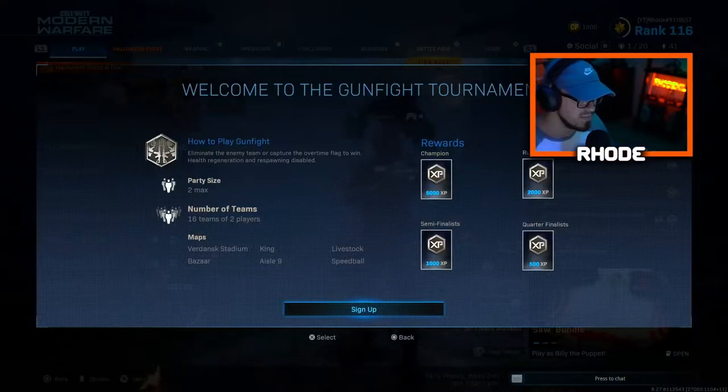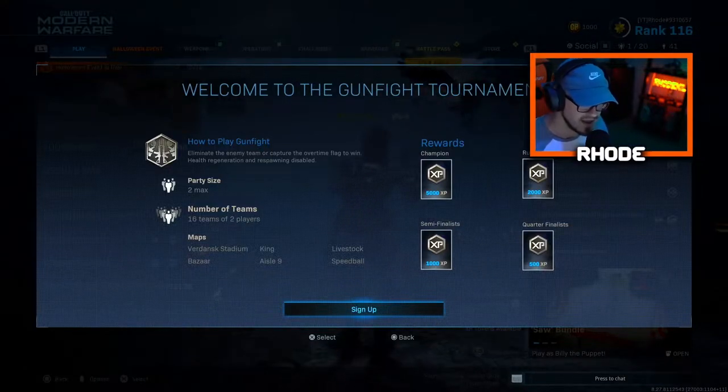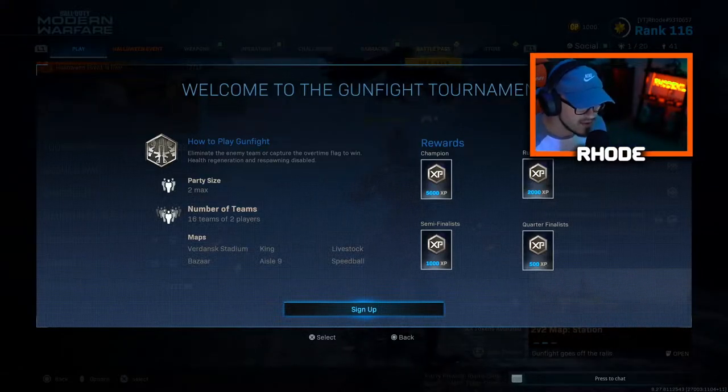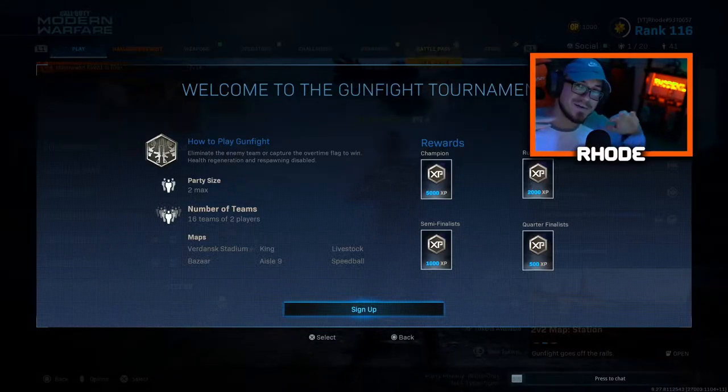Go to the gunfight tournament, sign up and play. You may have to wait a couple minutes, but that's how you unlock it — by getting first place. Let me know if you need some help with this. Maybe I can help you out if I have a little free time, just comment down below.